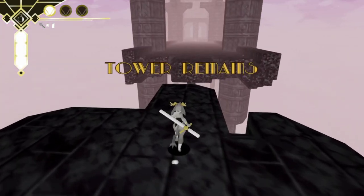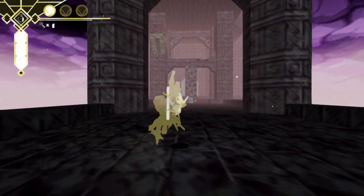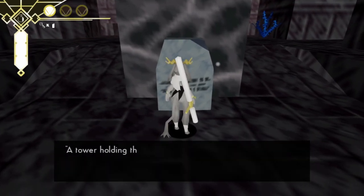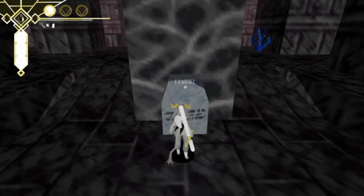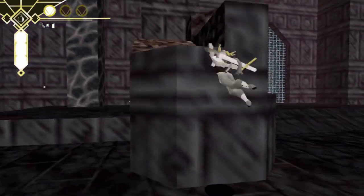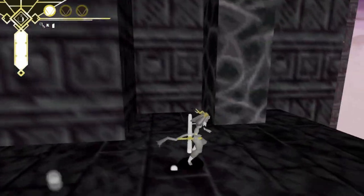Tower Remains. That's so satisfying. 'A tower holding the essence of the princess, never to be seen again. But with the three powers of the sun, one can find their own path.' I wonder if this is the ultimate goal — this is where we need to go once we've obtained all the other powers, and it looks like we're going to need a wall jump.